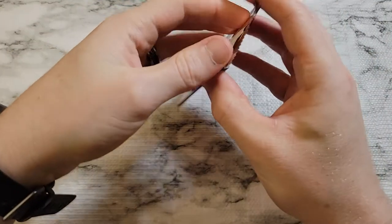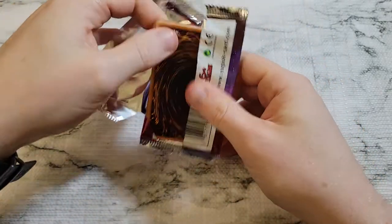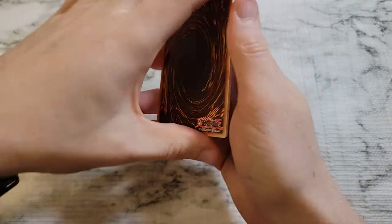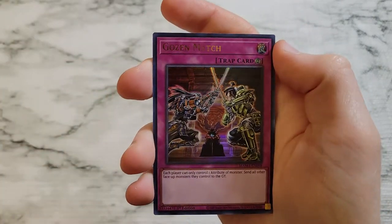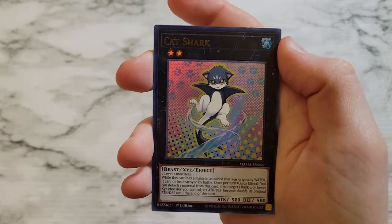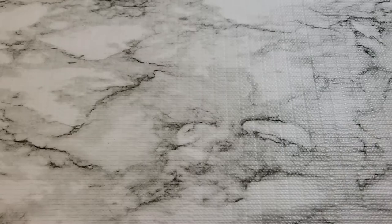It looks like all of our good pulls have been right on the front of the pack. Final pack of the fourth box — we've got Millennium Eyes Restrict, Exchange of Despair and Hope again, Gozen Match, Cat Shark, and Dark Soul Token, which is the last token in the set.